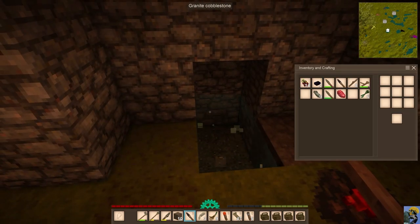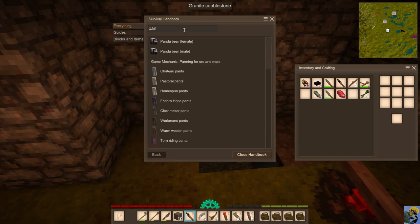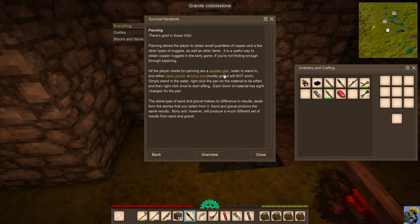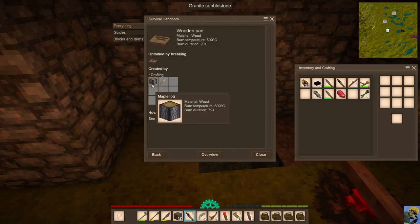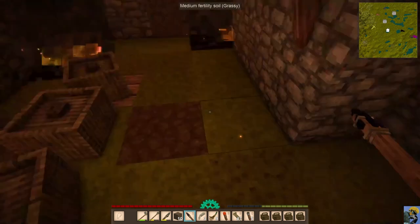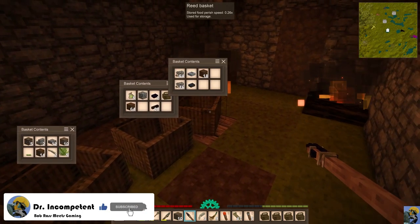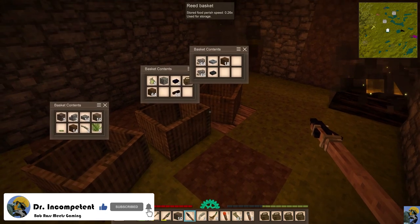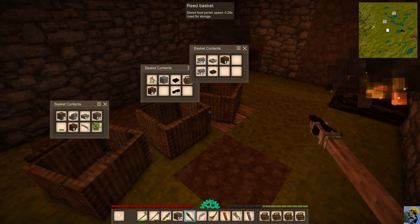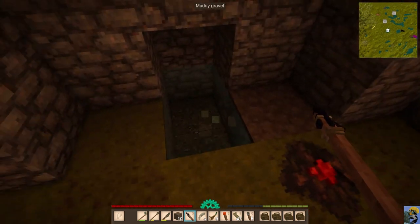Let's talk about panning for ore. You can pan for ore with a wooden pan, which only requires a log and a knife to make. I don't have a log right now, but one day we'll be able to use this interior water space for panning.